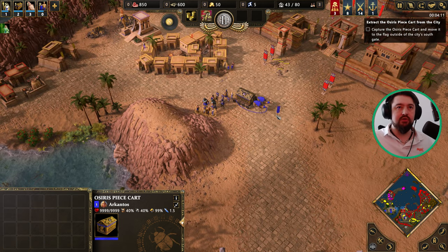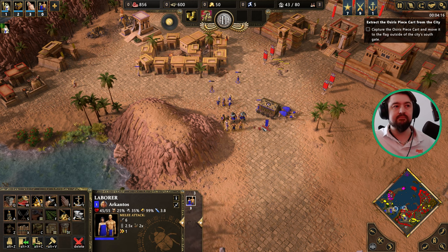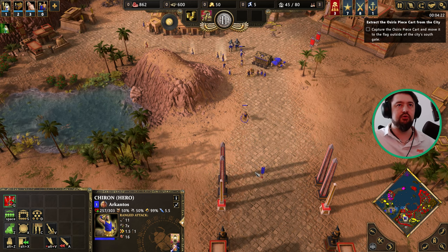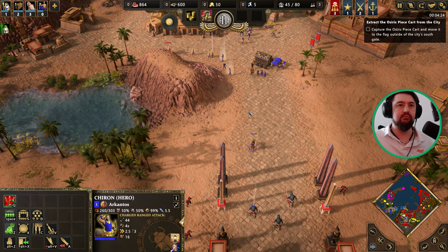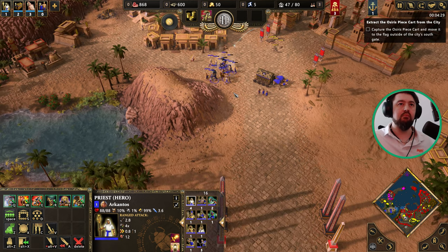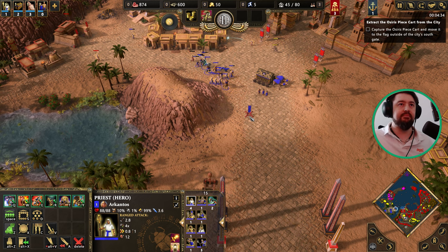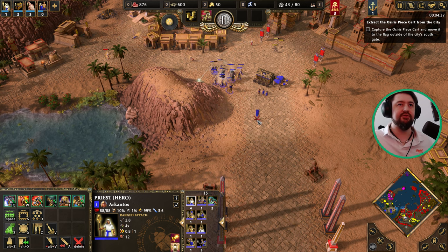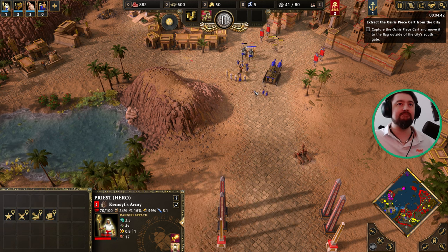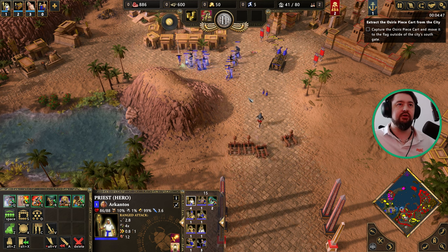This bit does require a little bit of micromanagement. I'm going to use Chiron just to lure the enemies out. The enemies just keep making priests, which isn't too bad for us — more of an inconvenience than anything. You want to try and lure the mangonels, as the mangonels are doing a lot of the heavy lifting.